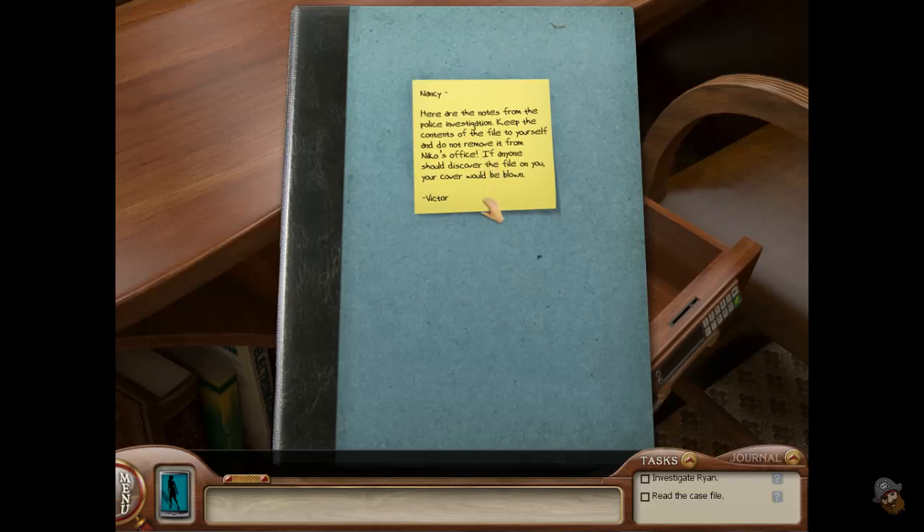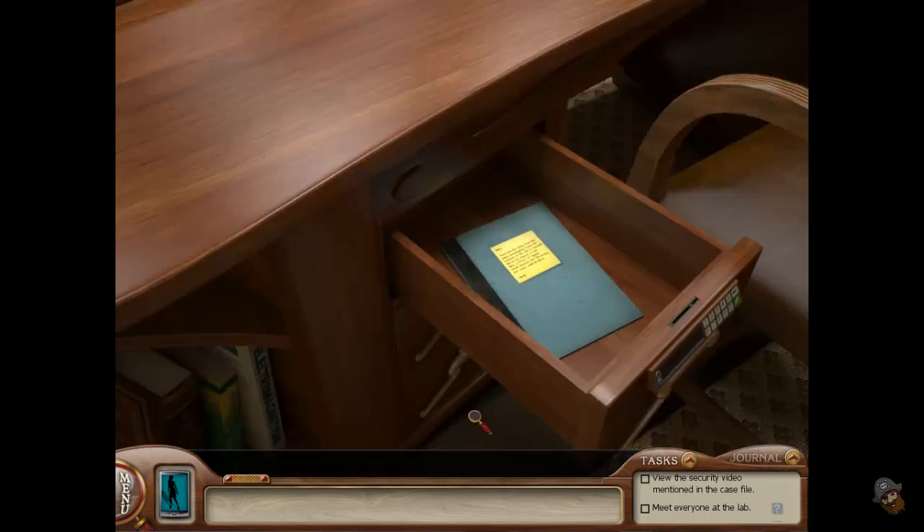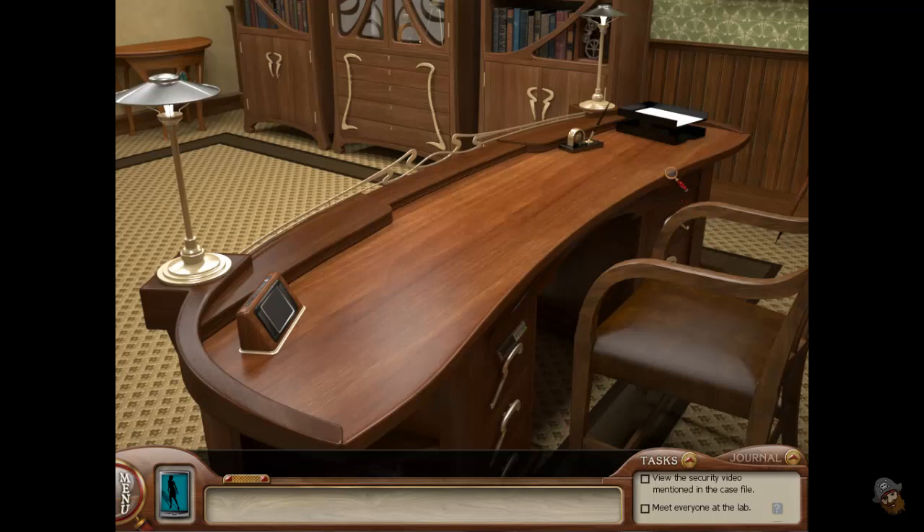Here are the notes from the police investigation. Keep the contents of the file to yourself; do not remove it from Niko's office. If anyone should discover the file on you, your cover will be blown. So, lots of information here — I'm probably not going to actually read all that.